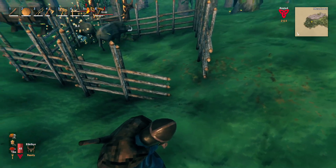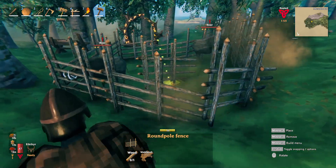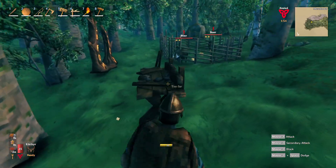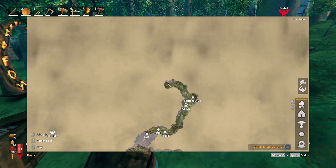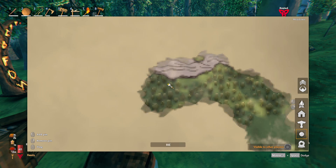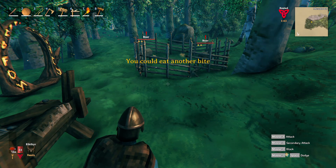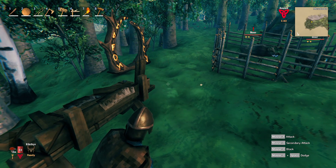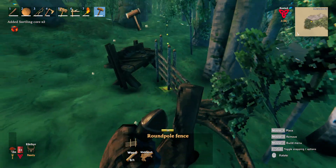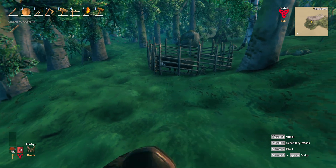I'm gonna close this up. Hopefully they won't be able to break through this — they shouldn't be able to. I'm gonna mark this on the map as 'farm'. That'll work. I'm pulling my portal down and taking my bench. So you guys just be good — I will be back to come and check on you.